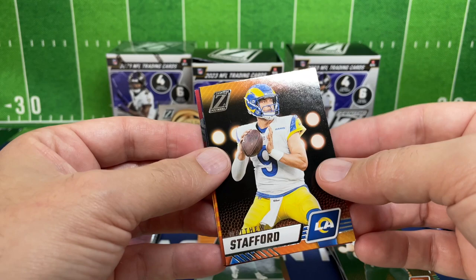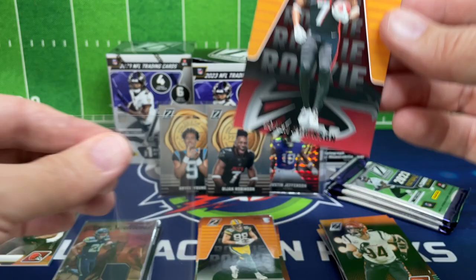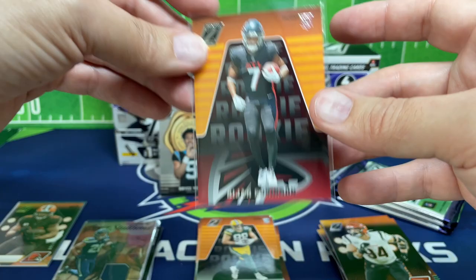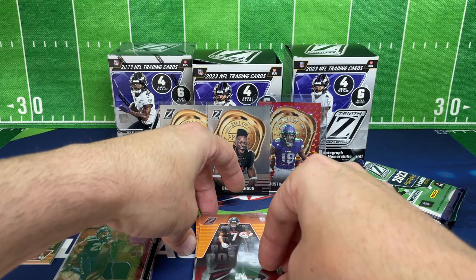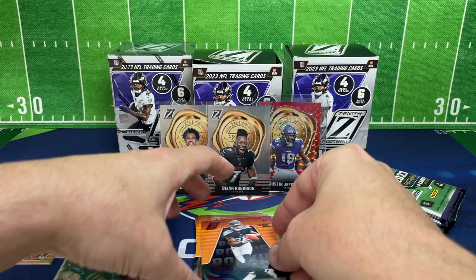Matthew Stafford — going to the back, I see something I'm going to like there. We got Bijan Robinson, his base card — I'll sleeve this one up. I've not been top loading as much, trying to save those for something I feel like could really sell. Tajay Spears on the Red Zone — that's a rookie card also. Pretty impressive here.